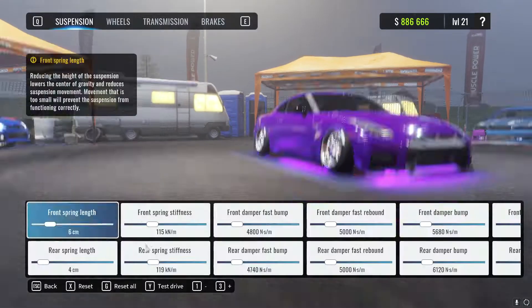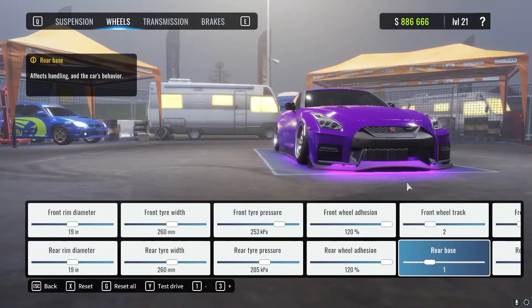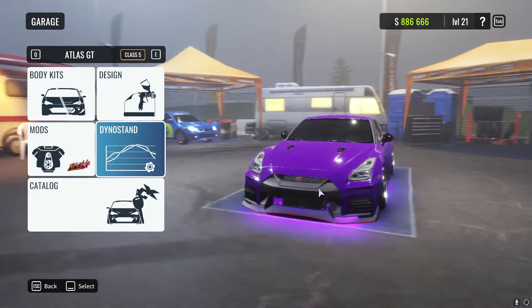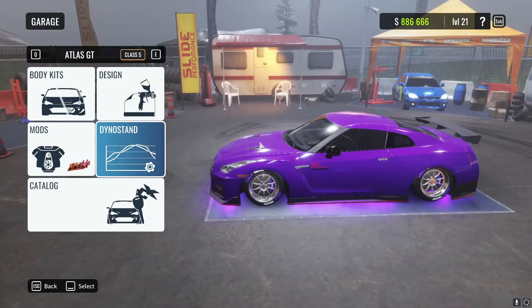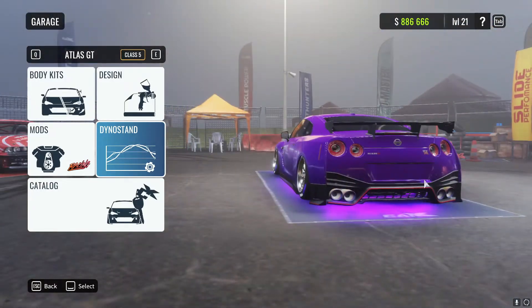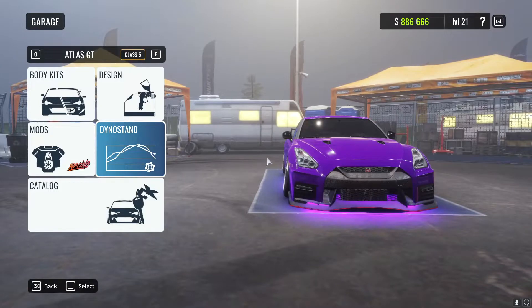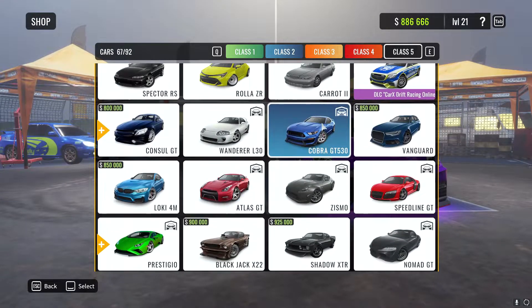That looks so good! Let me fix the fitment and then it'll look incredible. Yo, rate this GTR in the comments, boys. It's got the full Nismo - carbon fiber GTR Nismo kit, new hoods, the red outline. Dang, that looks good. It's also a little wider too and it looks impressive. I think the next one we downloaded was the Shelby.